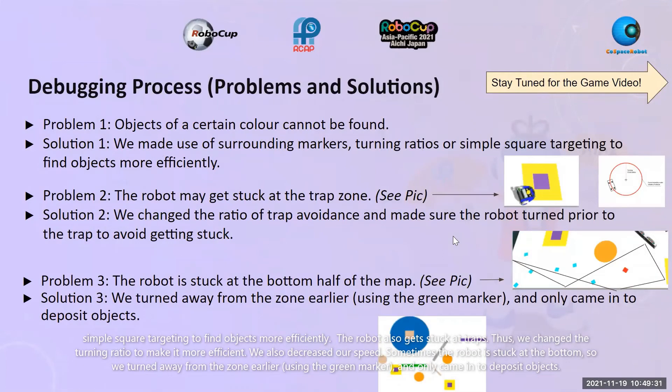Debugging. Sometimes objects of a certain color cannot be found, so we make use of surrounding markers, turning ratios, or simple square targeting to find objects more efficiently. The robot also gets stuck at traps, so we change the turning ratio to make it more efficient and also decreased our speed. Sometimes the robot gets stuck at the bottom, so we turned away from the zone earlier using the green marker and only came in when we had to deposit objects.